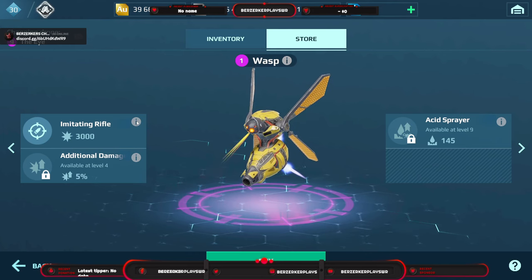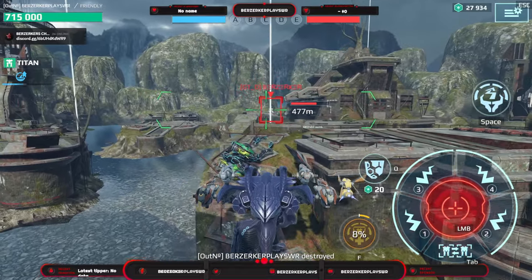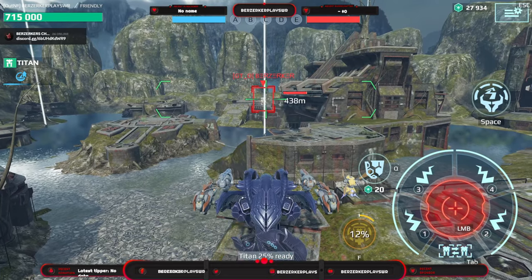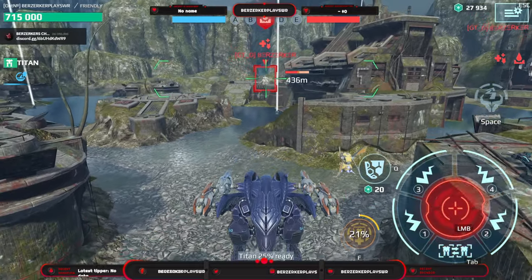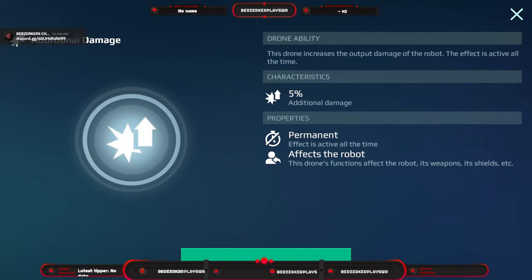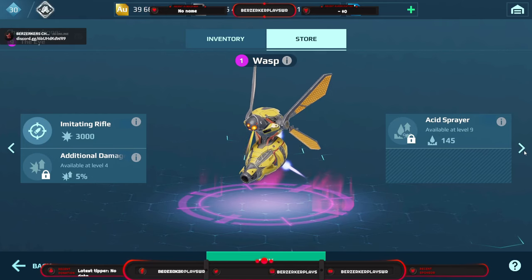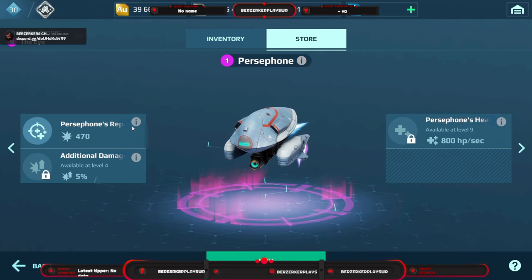The Wasp has an imitating rifle that does 3,000 damage at a range of 800 meters with a 10-second reload. It also gives your robot an additional five percent damage during the whole battle and starts dealing damage over time once you level it up to level nine.